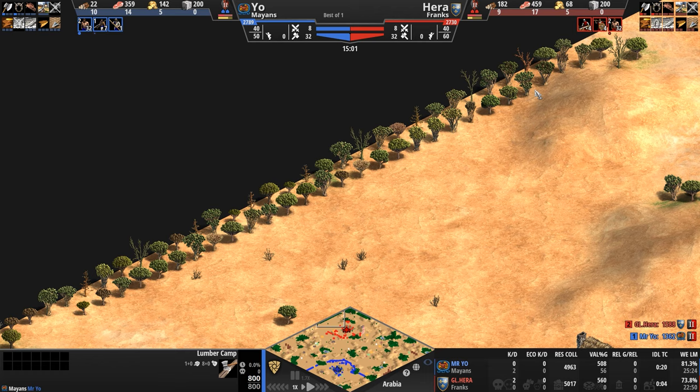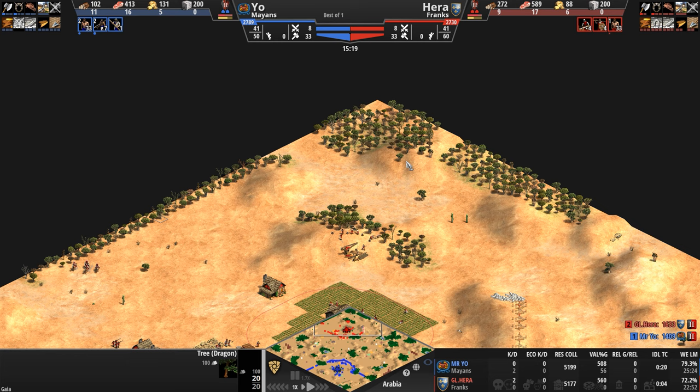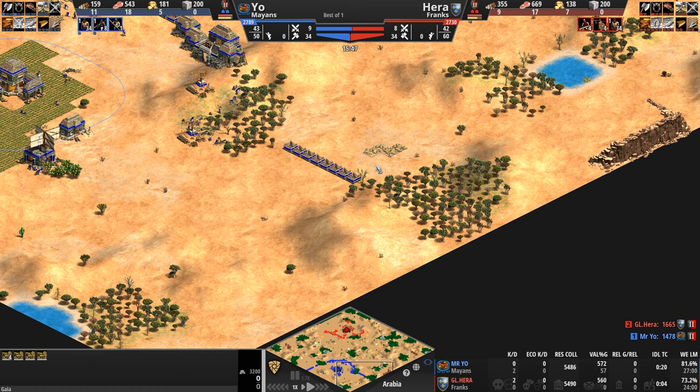This long rectangle ruler-shaped patch of wood — are we working with dragon trees? You know it. Not that the Franks are a very wood-intensive civilization, but there's a lot of wood to the back of the Frankish base. Our Mayan who needs as much wood as possible just has one forest here, and a second a little bit further away close to the gold. A town center somewhere here might be well advised.